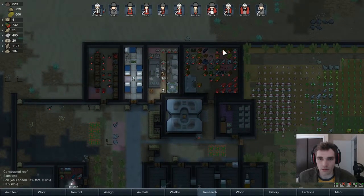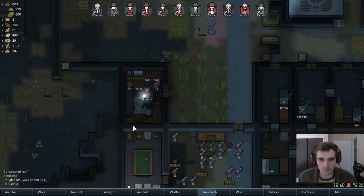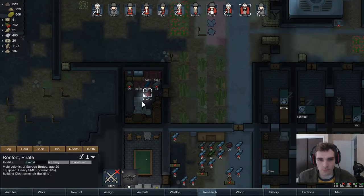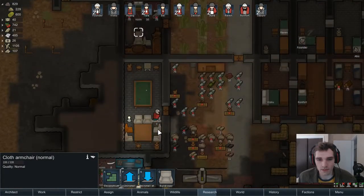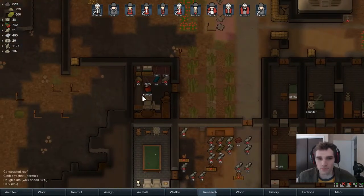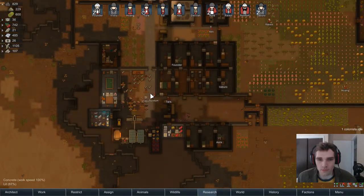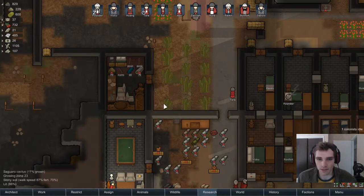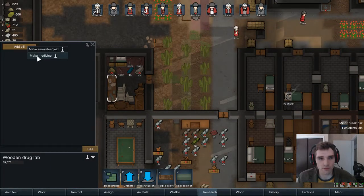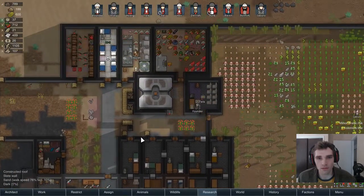Pretty sure we don't have a drug production station anywhere around here — it'll be this thing. I can make medicine, real medicine, neutramine, and herbal medicine. I can make the better medicine; I just need neutramine at this point, which I don't think I have.